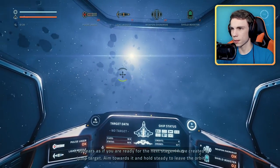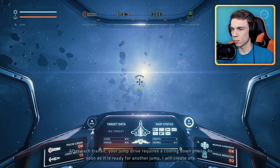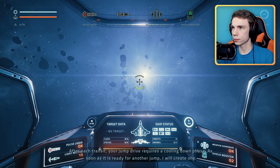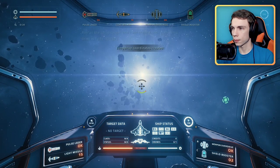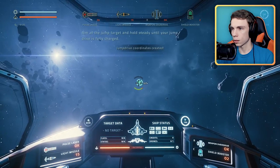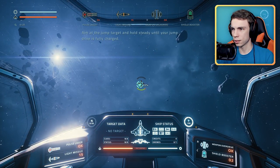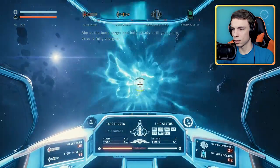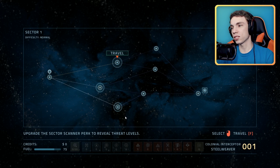A jump target has been created — aim towards it and hold steady to leave the orbit. After each transit, the jump drive requires a cooldown phase before it's ready again. Wait, I just aim at it and I don't even have to fly towards it? Dude, that's trippy — and it looks really cool. This is just like Faster Than Light.